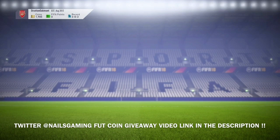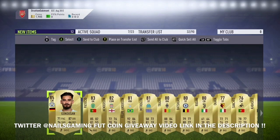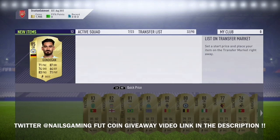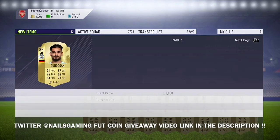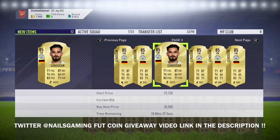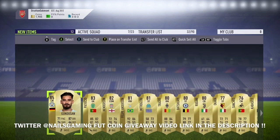Let's see who else we get. We get Jordan Henderson — he'll go for around 7,000 coins. And look here, Gundogan — that is a great pull. That's the best pull I've had so far on FIFA 18. 30,000 coins into the bank.